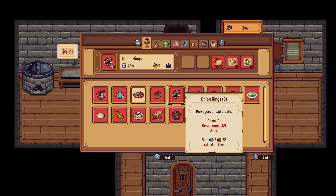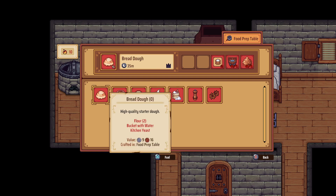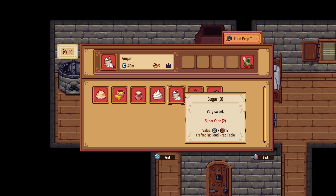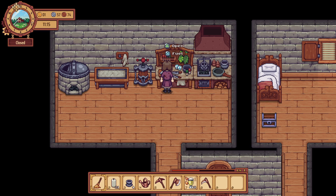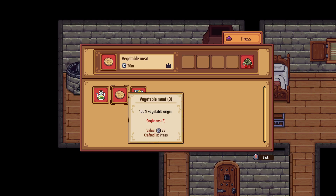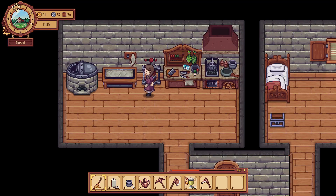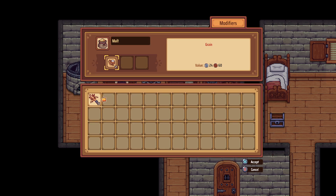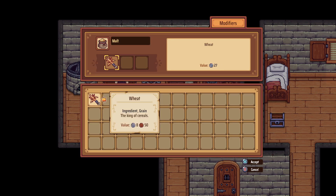We don't have any breadcrumbs — how do we make breadcrumbs? Let's see, that's bread dough. Where do we make the breadcrumbs? This station is just for oil and vegetable. Meat — nope, don't have the right ingredients for that.